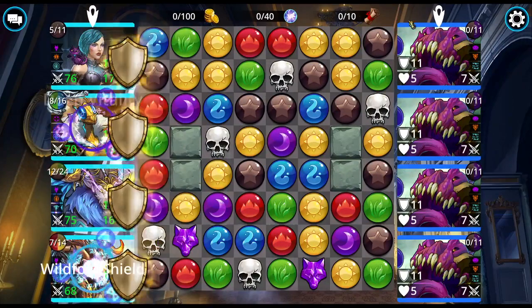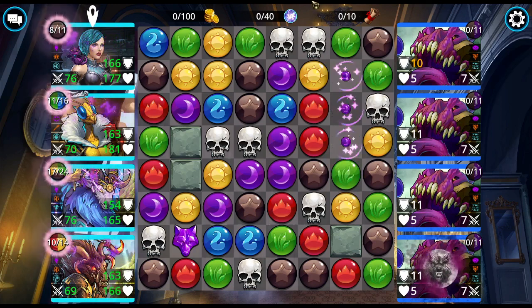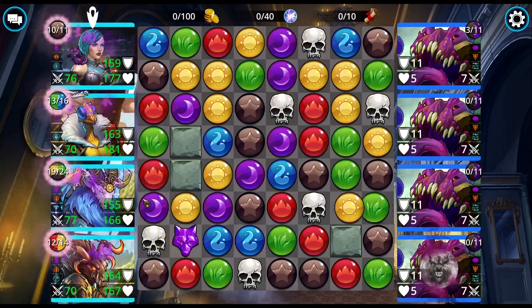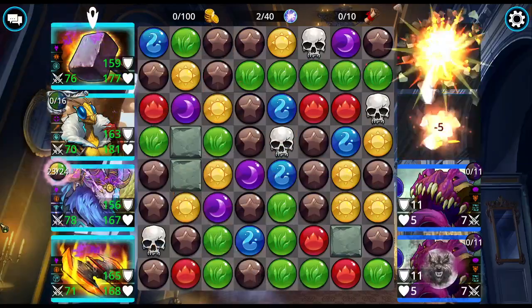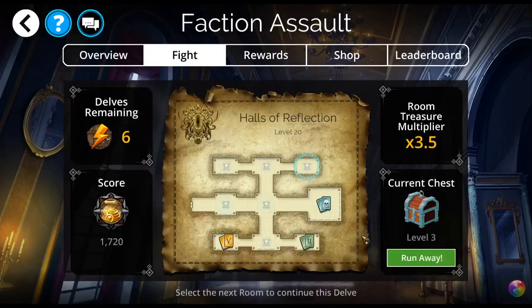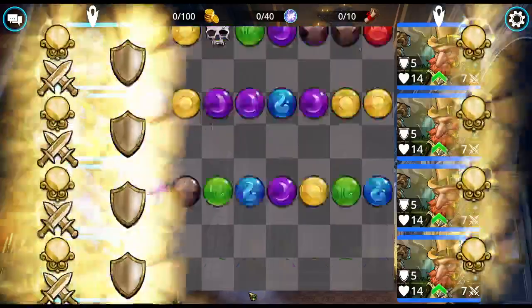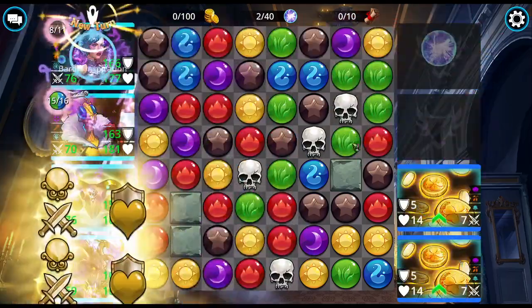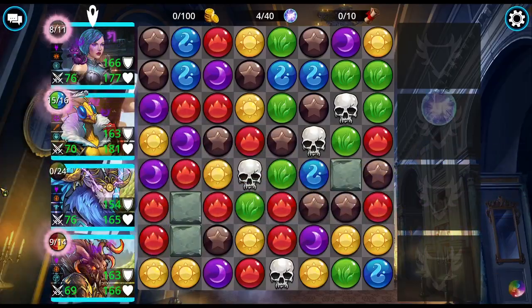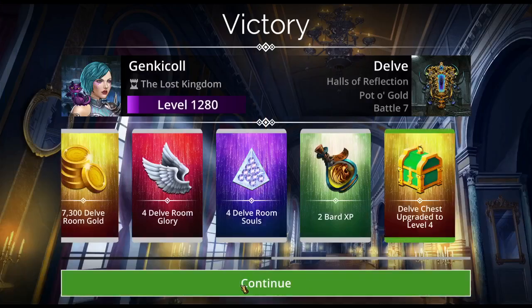I'm not too worried about the Mimics right here at the front because they're not going to have time to get the mana to devour me. I will have teams here that do not include Mythics for you, because not everybody has Mythics — I've been sure to include some of those in my lineup. However, most of them do contain Queen Beatrix. I absolutely love her. She is just so useful. She's great in delves.